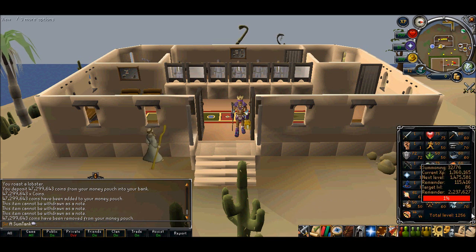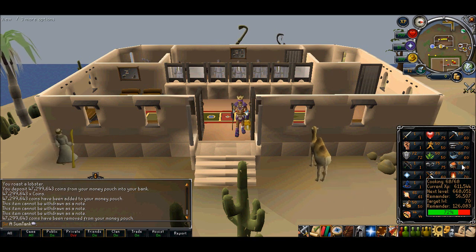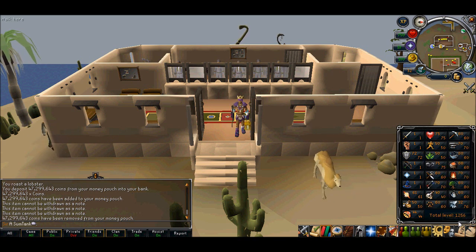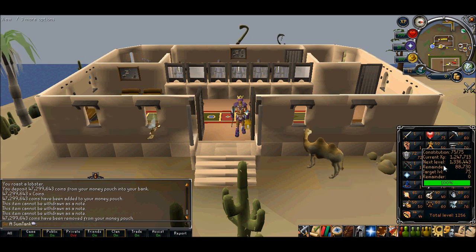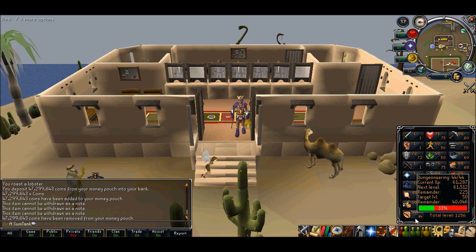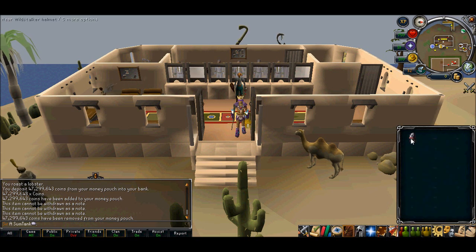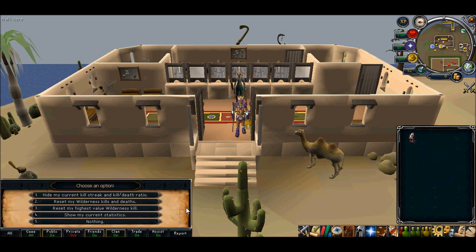These are my stats. Currently getting 70 cooking because I don't like having an eight behind there — it's ugly. I usually like zeros apart from summoning which is 76 because that's the adamant minotaur level. 75 is okay because five looks pretty cool as well. Construction is too low, and runecrafting I'm kind of getting to 70 soon — that should be done soon.